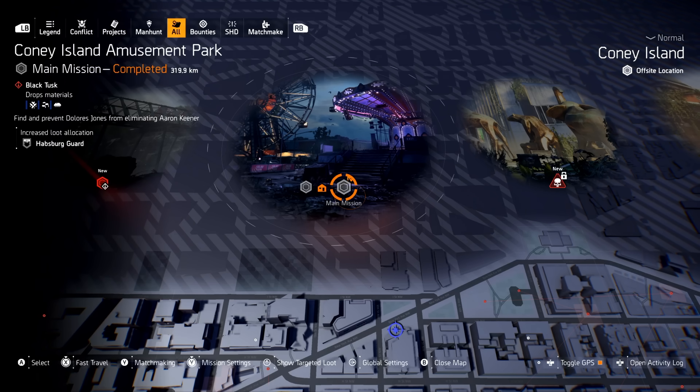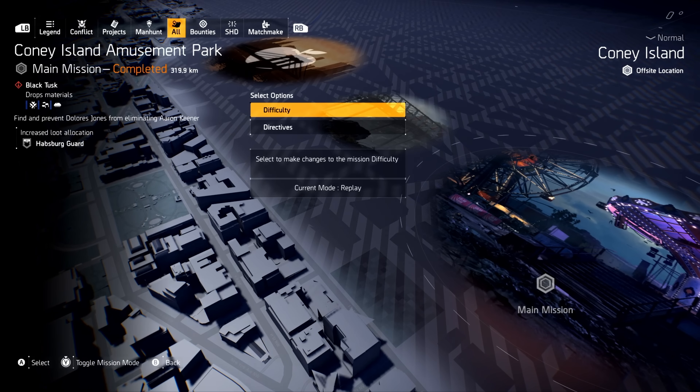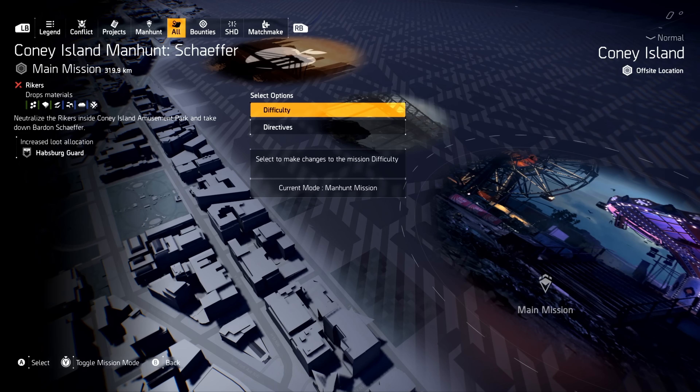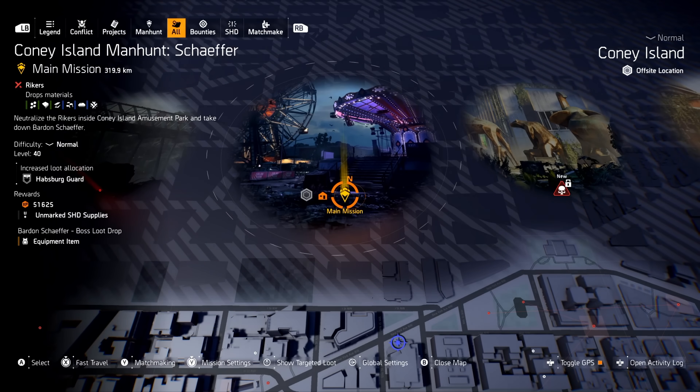To start this, go to Coney Island Amusement Park, and then you can actually toggle the game mode. Boom — you can see it says Coney Island Manhunt Schaefer. We're only going to do this on normal. I'm just going to show you how to get the Secret Hunter Mask. Put it on normal — it really does not matter. And then fast travel. Let's go ahead and get into it.